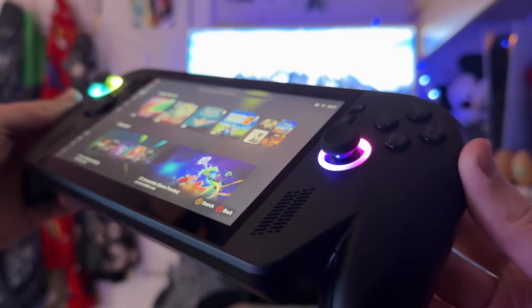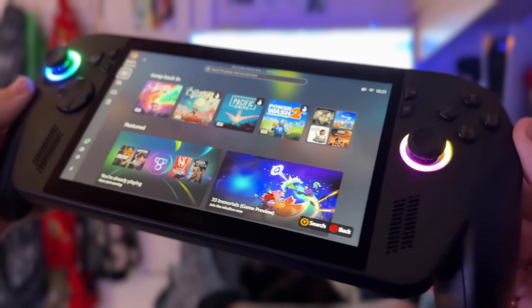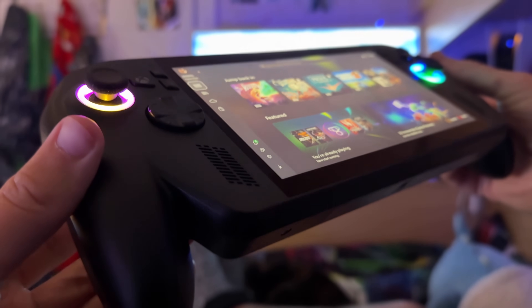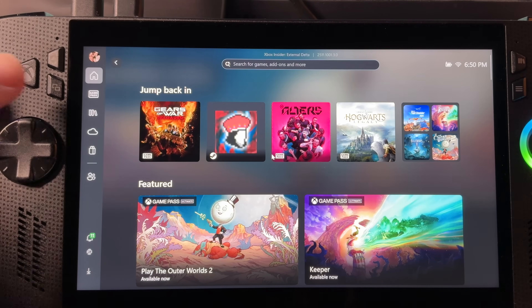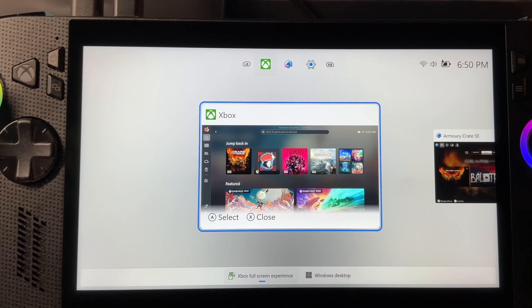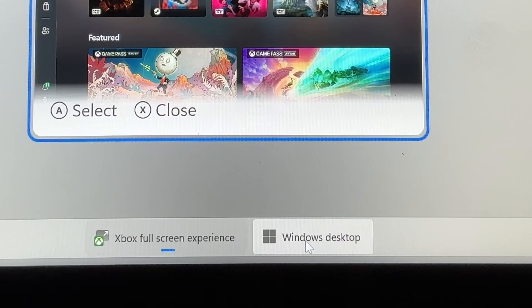I'm going to do this on my brand new Xbox Ally X, but as I say, this works for all Windows-based PC handhelds. For step one, we need to open an app called Terminal. If you're in the Xbox full screen experience like I am, hold down the Xbox button, or swipe up and click on the Windows desktop option at the bottom to enter the desktop.